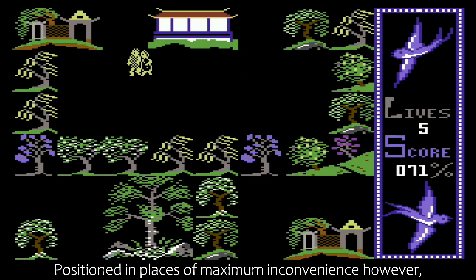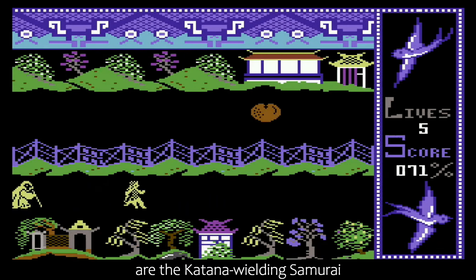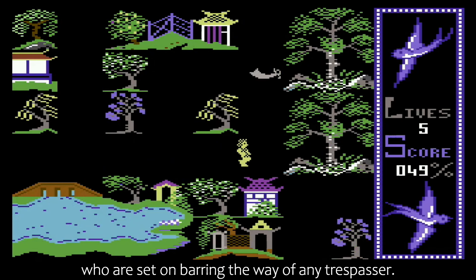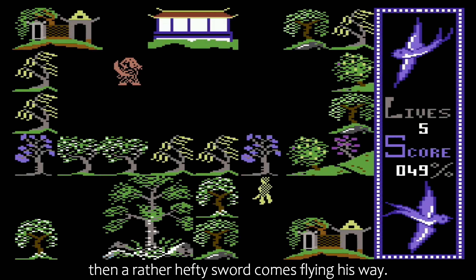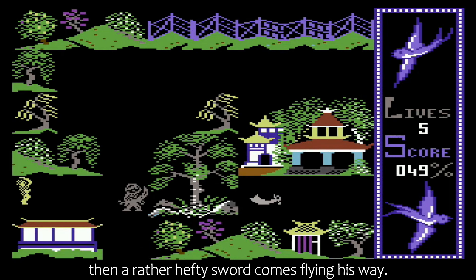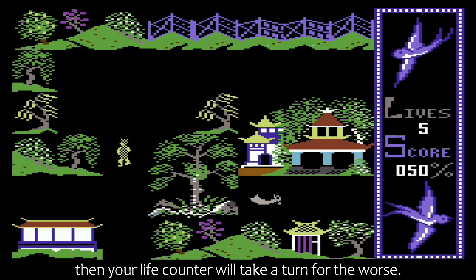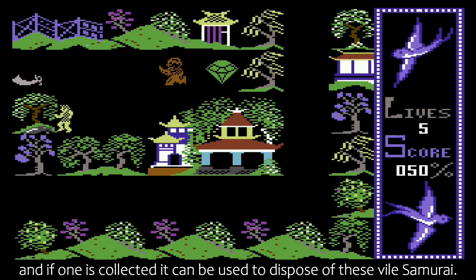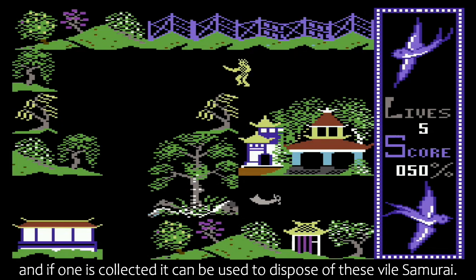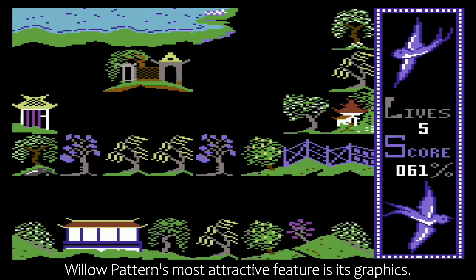Positioned in places of maximum inconvenience, however, are the katana-wielding samurai, who are set on barring the way of any trespasser. If Chang gets within striking distance of said nasty, then a rather hefty sword comes flying his way. If you don't move a bit sharpish to avoid them, then your life counter will take a turn for the worse. There are a few handy swords to be found about the maze, and if one is collected, it can be used to dispose of these vile samurai.